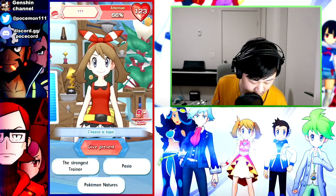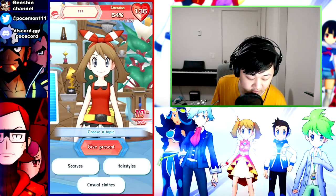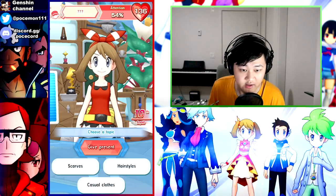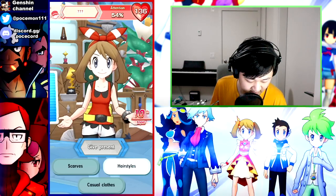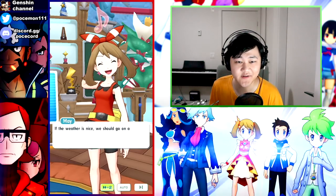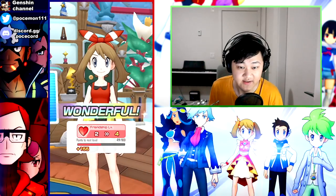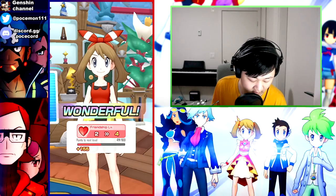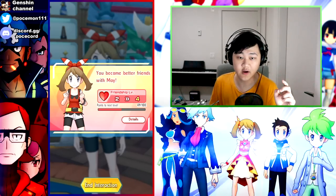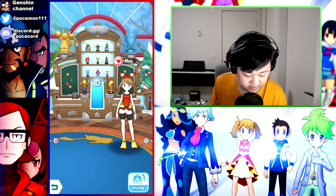Continuing in max vibes: bandana gave 16 EXP, Professor Birch gave 17, and hairstyles gave 19, finishing at 155 total EXP - the highest run so far. That's one and a half friendship levels from a single interaction, pushing from level 2 to nearly level 4. That's all three daily free interactions used up.